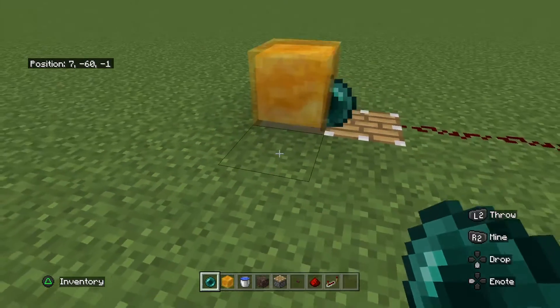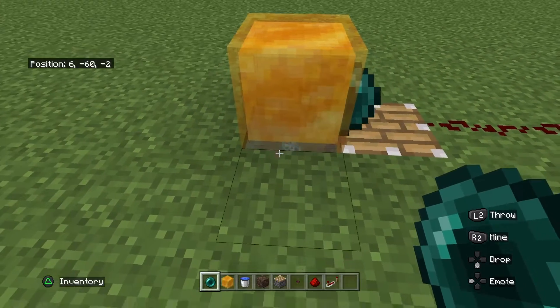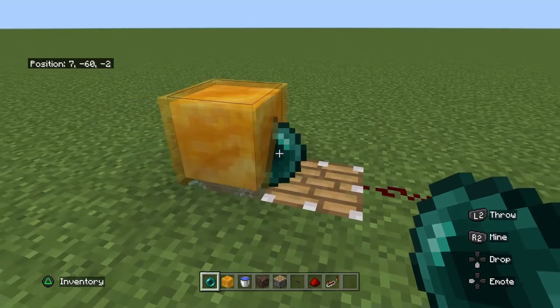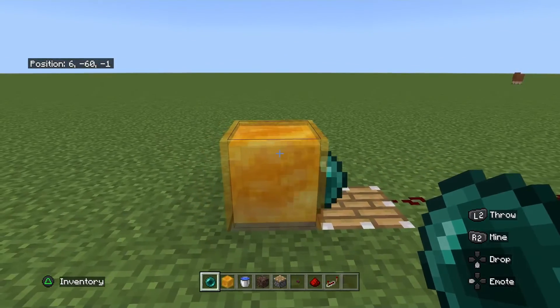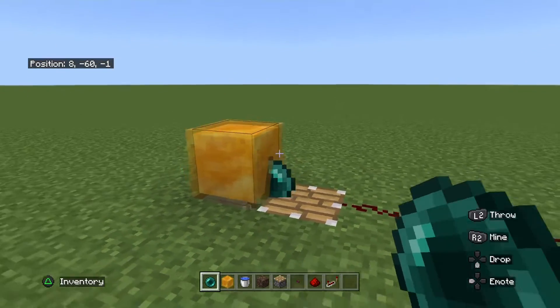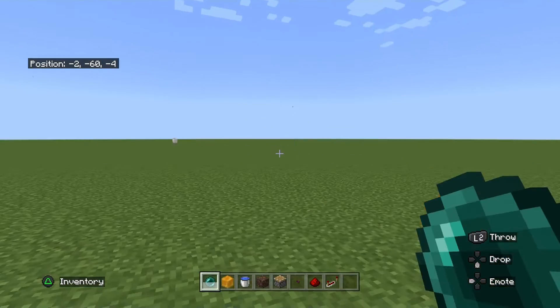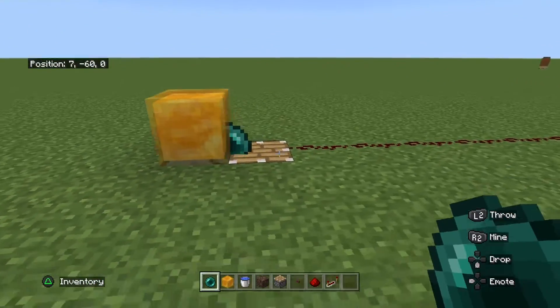So technically what it is doing is the soul sand — you know how you make a water elevator and the soul sand pushes you up? It is the same thing with the enderpearl: it is pushing the enderpearl up, and the honey block is just keeping it there. And then when the piston goes up, you know when the enderpearl hits the ground — that is where you get teleported. That is basically the same thing as it hitting the ground.